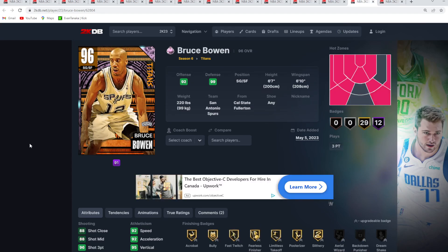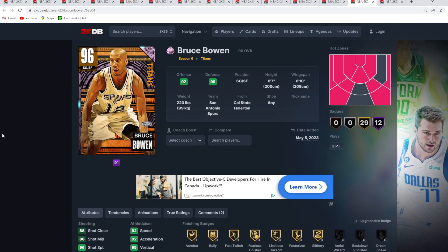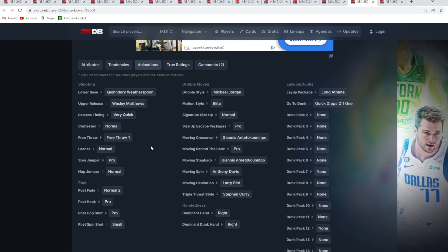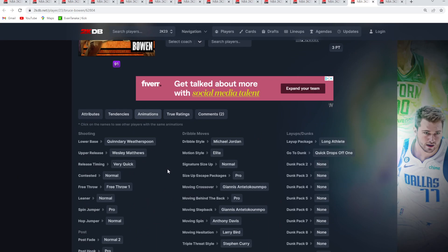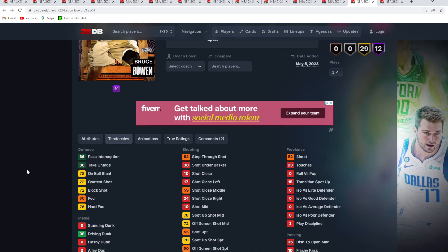At number 12 is going to be another really solid budget option in Bruce Bowen — a shooting guard and small forward, 6'7 with a 6'10 wingspan. A card that's really not that bad in game; you could definitely use Bruce Bowen. He's got the size, the defense, tons of good Hall of Fame defensive badges. The problem is he doesn't have a great driving dunk and his sigs really aren't the best. If you're just looking for a lockdown 3-and-D shooting guard who can guard the best player, get steals and blocks, and knock down a wide open three, that is Bruce Bowen. But at this time of the year, cards need to drive, create their own shot, have better dribble packages, and do everything at a high level — that's why he's lower on the list.